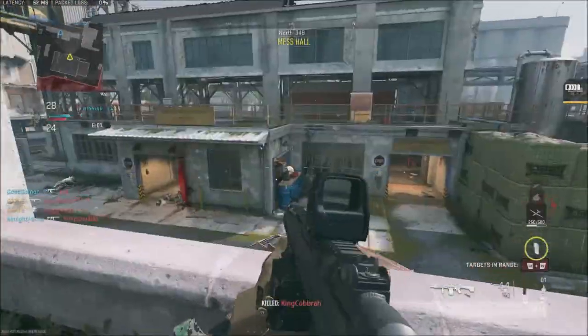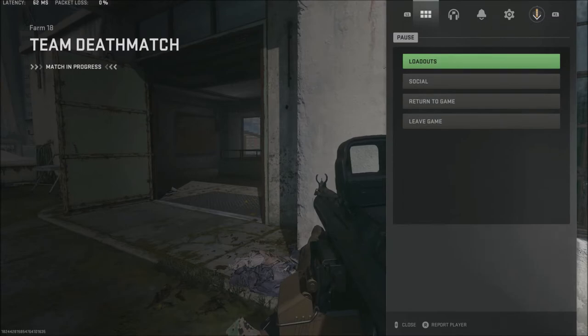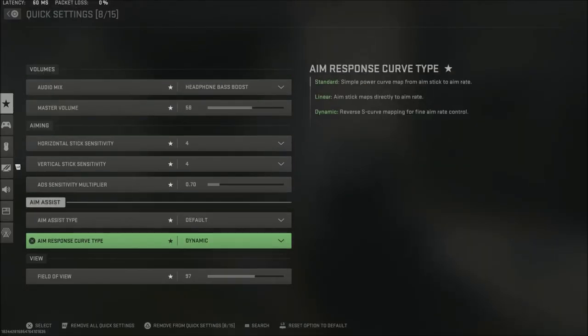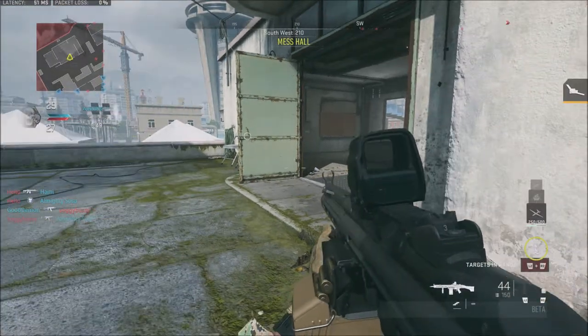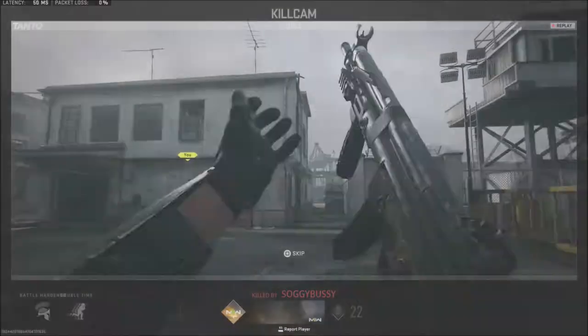They've also made changes to third person mode. Aiming down sights will now stay in third person POV for low zoom optics only. High zoom optics beginning with the ACOG and higher, as well as special optics such as hybrids and thermals, will revert to the first person POV.